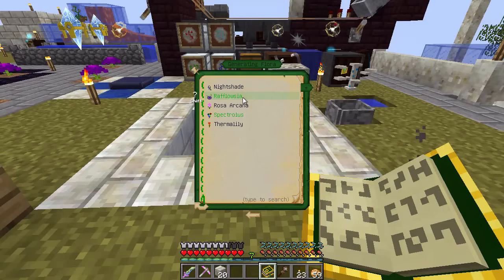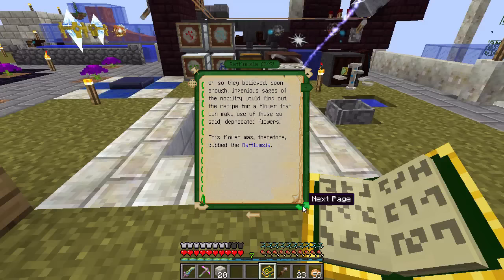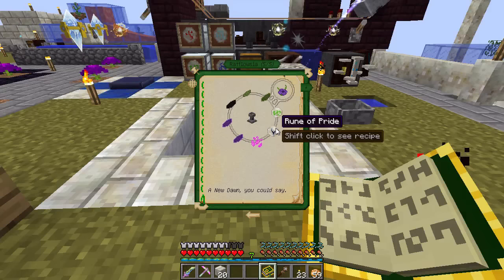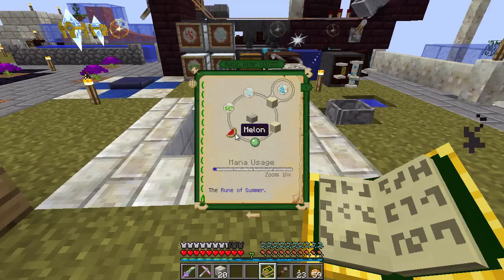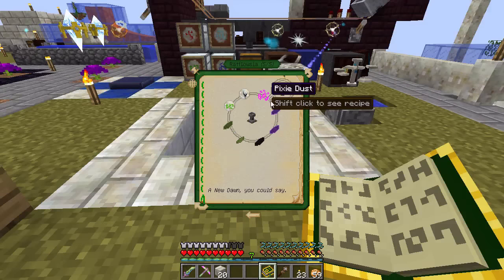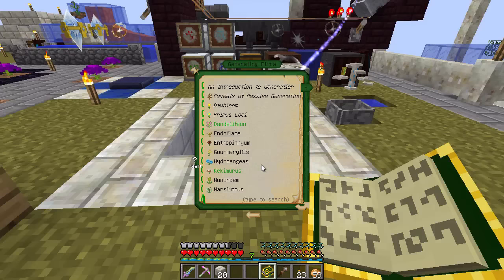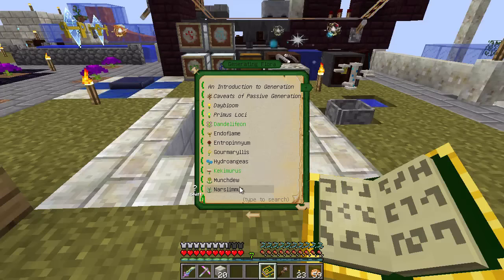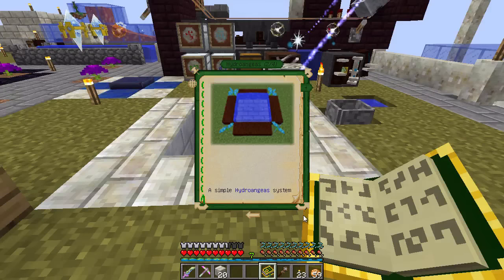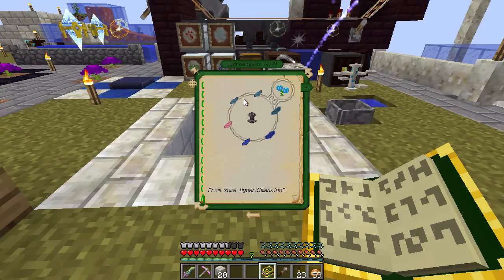So there's this new flower called the Rafflesia — or Ruffalosa, whatever — which eats passive flowers to produce mana, which is pretty cool. We're gonna make this thing which needs a Rune of Pride, Summer, Fire, Earth, and Air. So this is gonna take a bit of crafting — I'll probably do the crafting off camera. Besides that, the flowers are simple enough. The generating flowers — we want to get a good view of each of these — don't require any runes or anything like that.